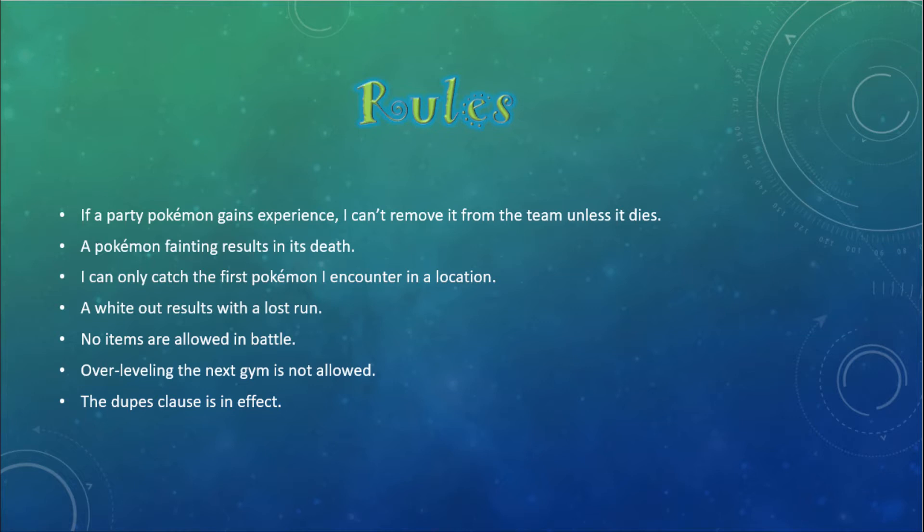The standard rules of a Nuzlocke are in place: if a Pokémon faints it's dead, I can only catch the first Pokémon I encounter in an area, and if my whole team dies I lose the run. I'm not using the nicknaming rule though. The whole purpose of that rule is to get you more attached to your team members, but it doesn't make any difference for me. I don't normally nickname my Pokémon, so requiring myself to do so doesn't accomplish anything other than waste time.